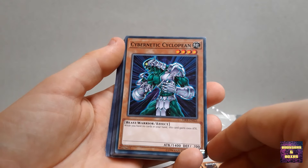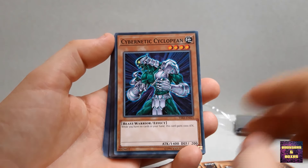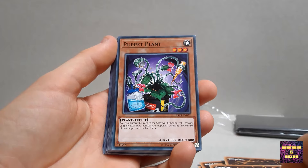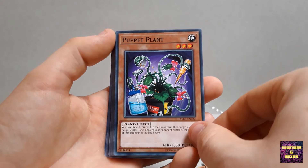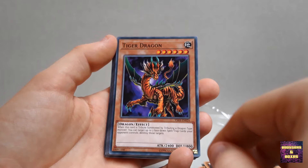Now we move on to the actual game mat. This can sometimes be a little interesting, although I never use game mats. It seems very standard - doesn't even have a Blue-Eyes on it or anything. This is just a normal game mat. It does have all the faces on it though, so this is really a beginner's deck. Very standard game mat.